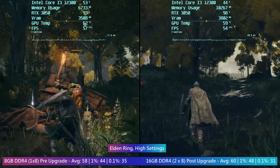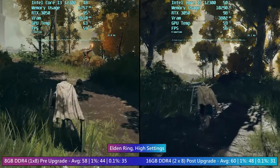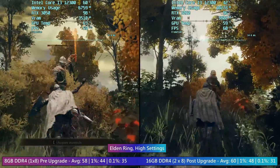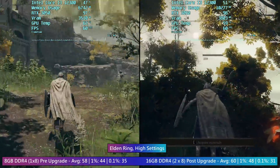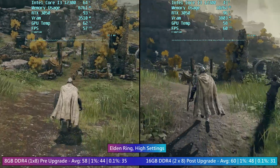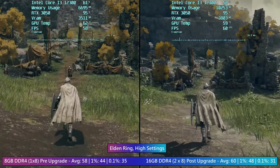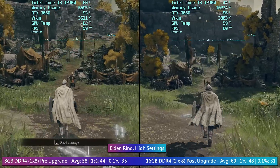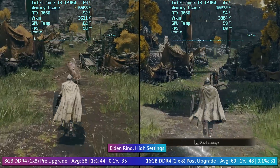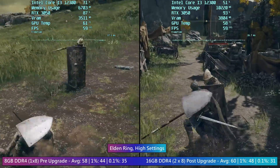Elden Ring has a 60fps cap by default, and with the dual channel 16 gigs in the system we hit that as an average. We dropped a couple of frames in the single channel 8-gig test, but a lot of the time when you're moving between busier areas or just crossing the beautiful but very deadly landscape, you'll see 60fps most of the time anyway even with just 8 gigs. The 1% low was a little worse with less RAM, but the 0.1% low was actually a bit better — though in both tests I observed a little bit of stutter, which I tend to see anyway. Still, it doesn't really distract from this difficult but incredible game.